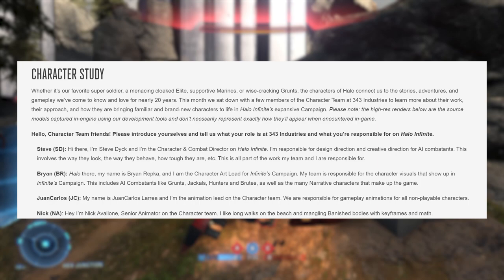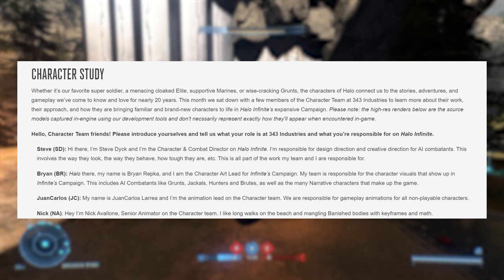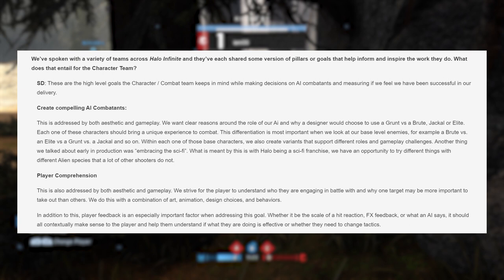Starting things out, we're introduced to members of the Character Team. Steve Dick, Character and Combat Director; Brian Repka, Character Art Lead; Juan Carlos Larria, Animation Lead for the Character Team; and Nick Avalone, Senior Animator for the Team.